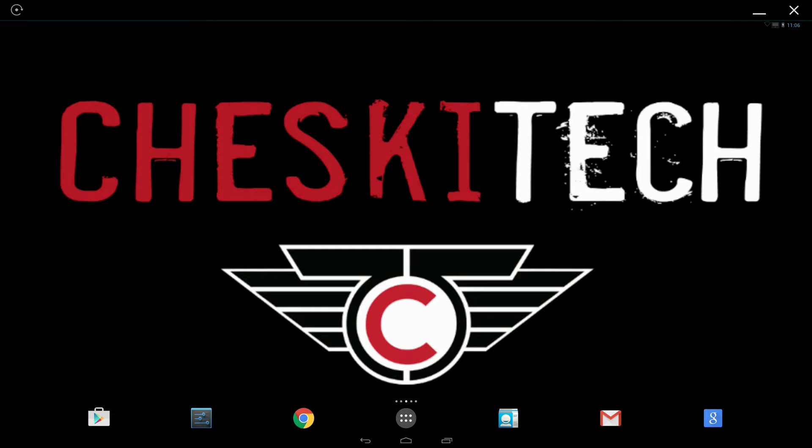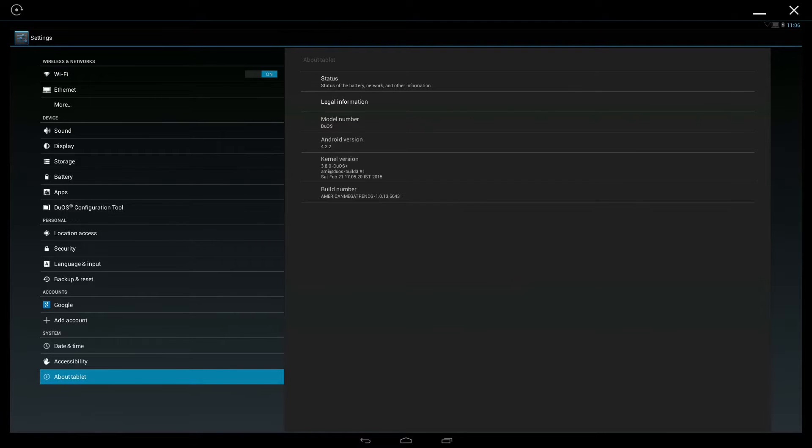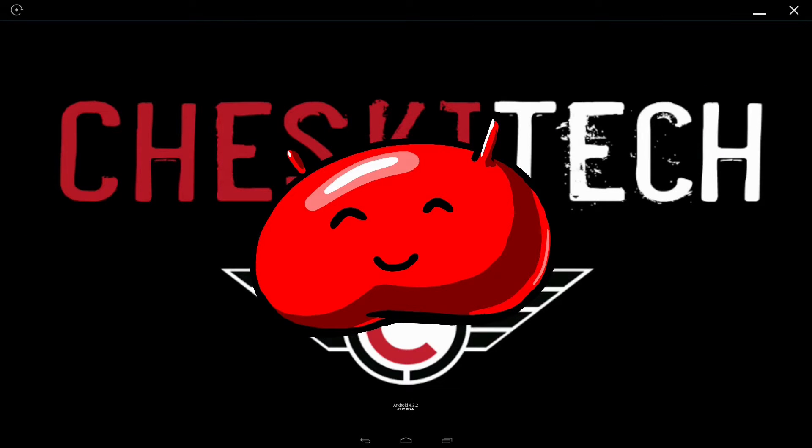So what is it running? It's obviously the Android tablet version of Jelly Bean. They are apparently working on a Lollipop version. American Megatrends Incorporated is the company making this — AMI Duos. It is full blown, down to the Easter eggs and everything. It is Jelly Bean.